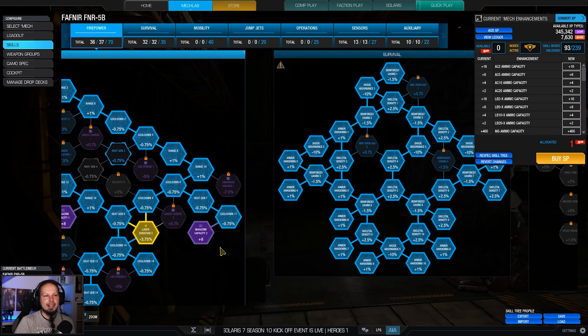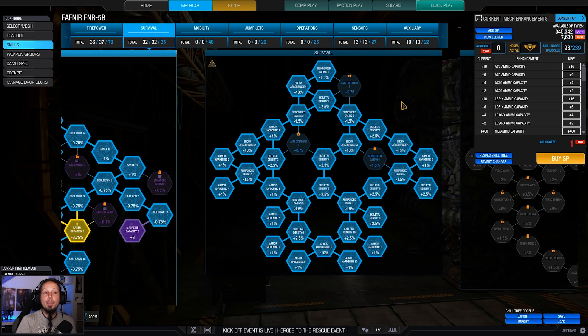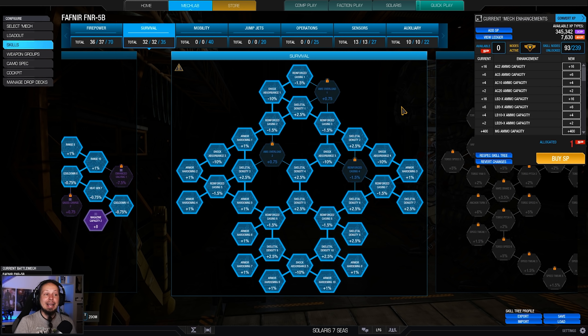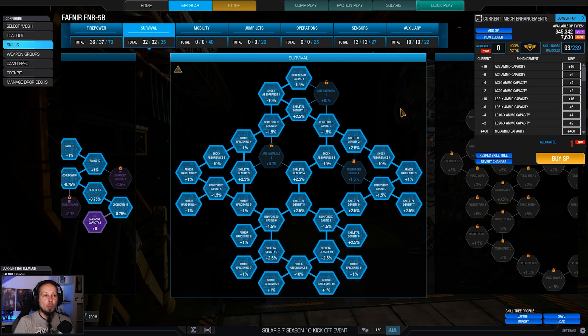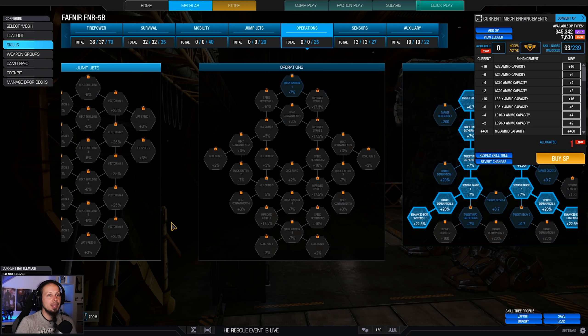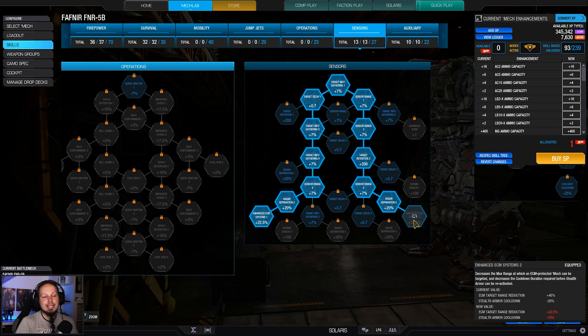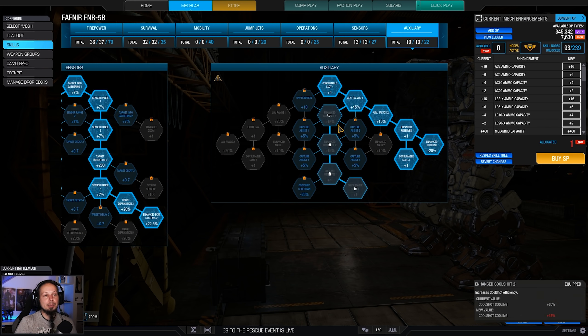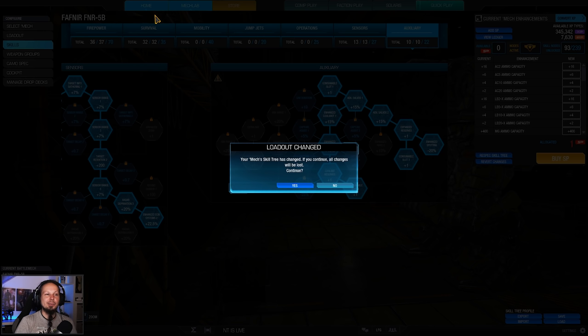So it's kind of a side grade instead of an upgrade. I was going for almost all survivability I could get - all the skeletal density nodes, all the armor hardening nodes - because we are a big mech and actually susceptible to getting swarmed. Sometimes you really got to defend yourself and you cannot run away, so sometimes you just got to push through, and having more hit points is really good for that. We are not taking any operations - we don't need it. I was going for the enhanced ECM nodes though, because you don't want to get targeted at medium range. You can only be targeted at short range - that's great. And we have double artillery plus a double cool shot that keeps our mech cold.